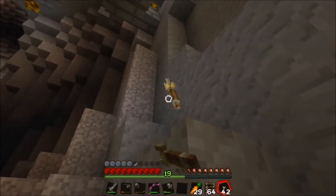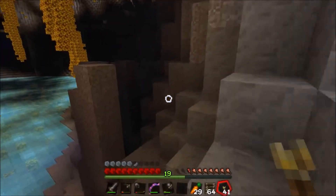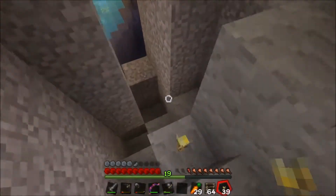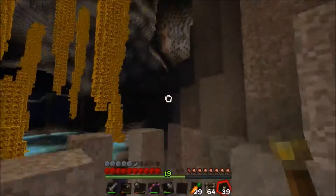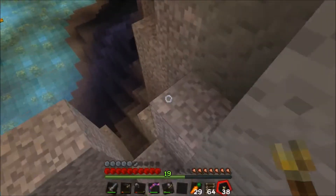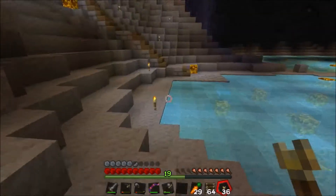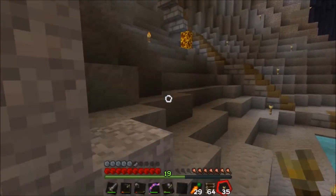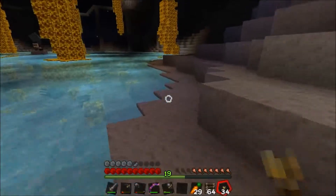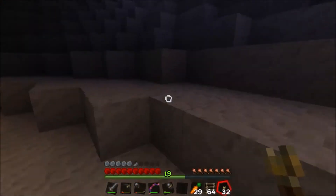Looks like there's space behind that gravel right there — hopefully not a mob spawner. There's some gravel that updated and fell. Why was I holding spacebar? Sometimes I'll just hold spacebar for no reason at all. All right, let's just try and get ahead here and light some of this cave up. No mob spawn.